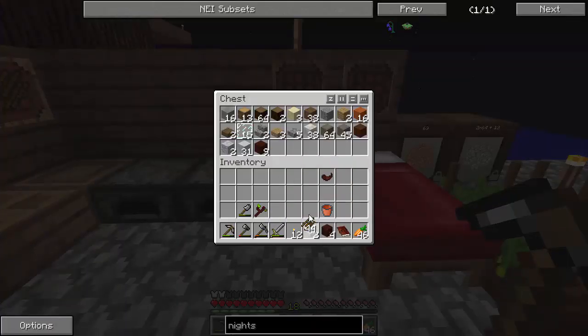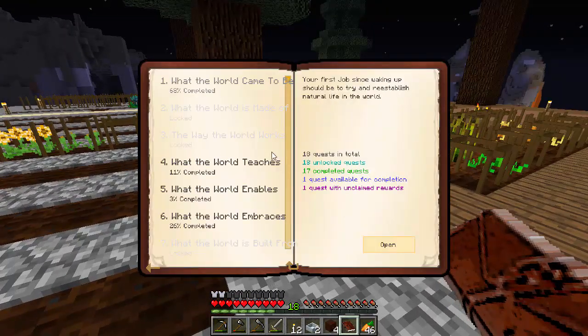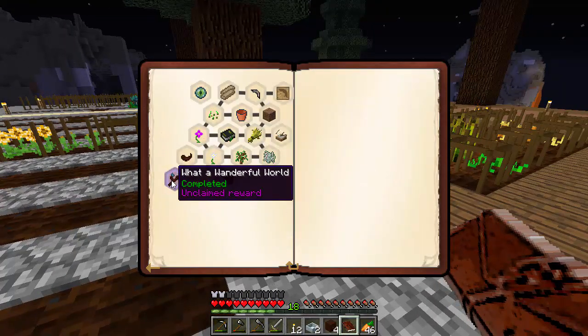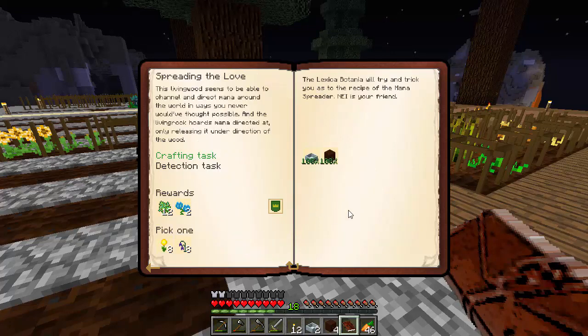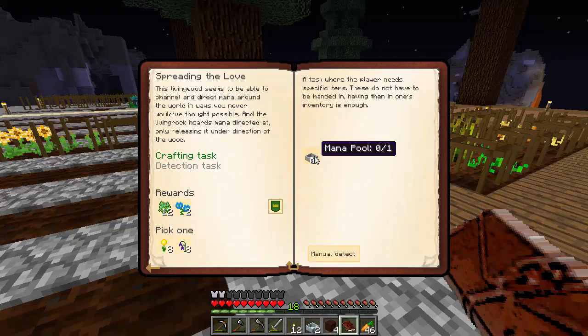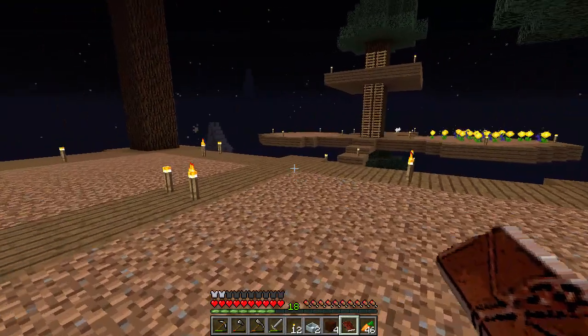Let's head on over and put these down. Actually, probably turn in some quests first. 'What the world came to be' - what a wonderful world, we get some more floral fertilizer. And this one, now we've got to detect. Oh, and now we need to actually get a full mana pool.